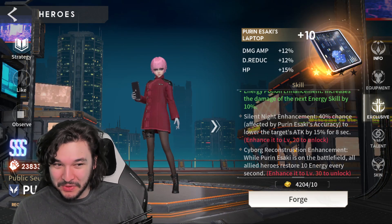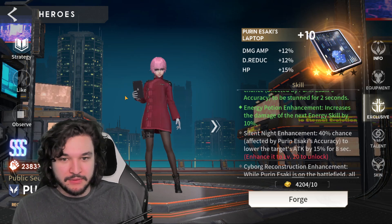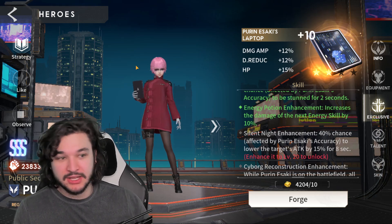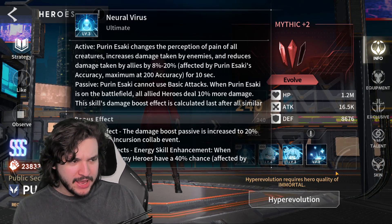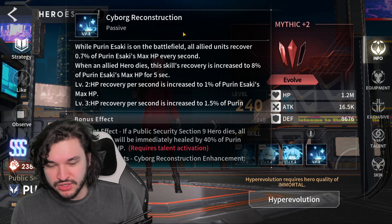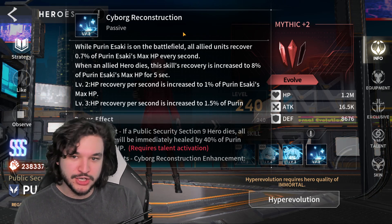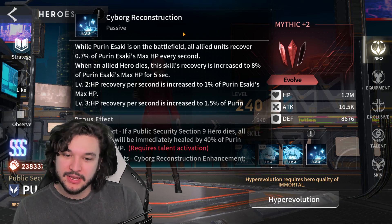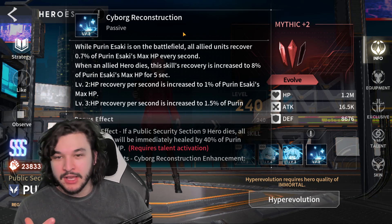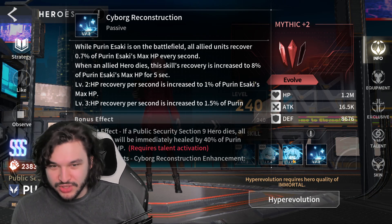The Immortal exclusive is for the exclusive 30, which gives you constant energy restoration for your entire team, which is really really good. We're going to see if she's able to do a lot of good work without that and see the difference between having her on the battlefield for energy regeneration. Without higher levels, we're still getting the HP recovery — you do want max HP on her for this, but if you're running her in conjunction with another healer, this doesn't matter nearly as much.